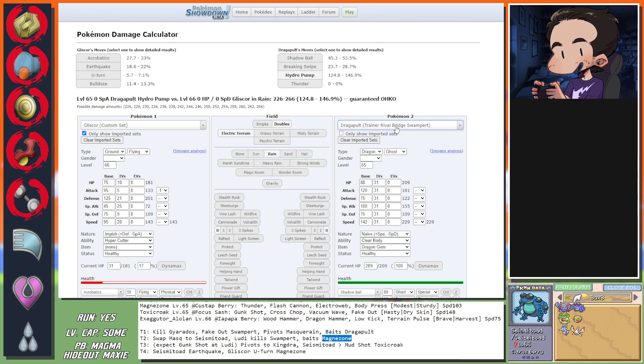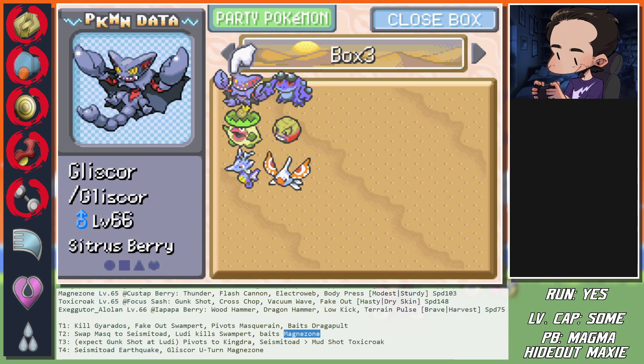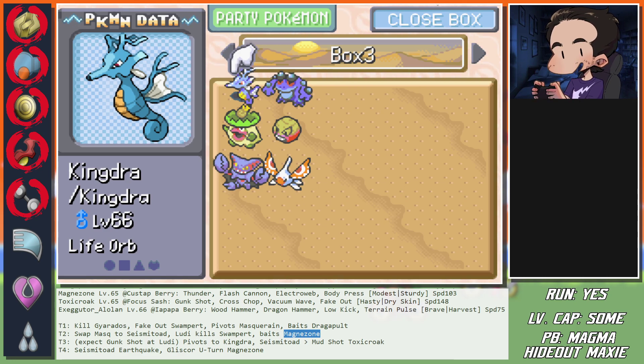Oh my God, I pressed - dude when I press Up it goes Right. Jesus Christ - it's like it's stuck or whatever. Damn. Whatever dude, I need to buy a new controller. Almost done. Need to loosen up the buttons. Okay, level 69 - good. Level up the Golem.